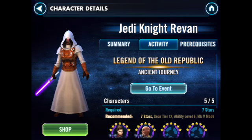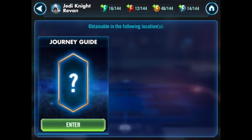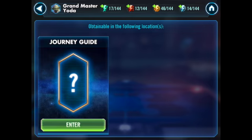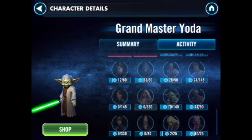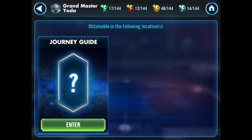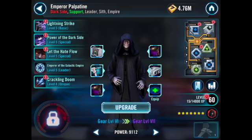The characters needed for him are harder to get. For Yoda, you need roughly any Jedi, and Jedi are some of the easiest characters to get in the game, so Yoda is pretty easy to unlock.